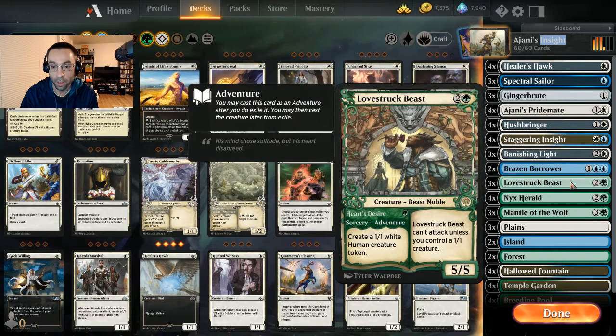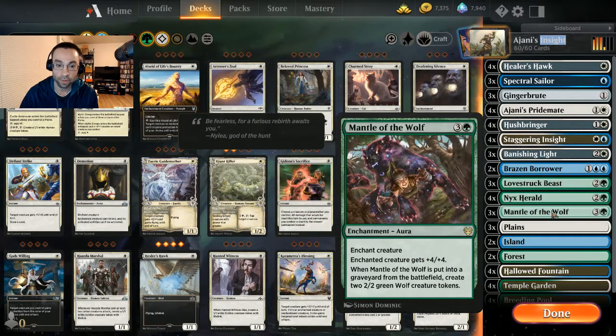Lovestruck Beast is great against aggro matchups — a 5/5 for three mana makes a wonderful blocker when we're attacking through the air, and we can create a 1/1 on turn one if we don't have other one-drops. On turn three we get a 5/5, put Staggering Insight on it, and Nyx Herald gives it trample — now we're swinging through for six with lifelink, trample, and drawing cards.